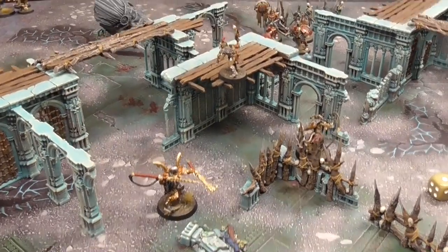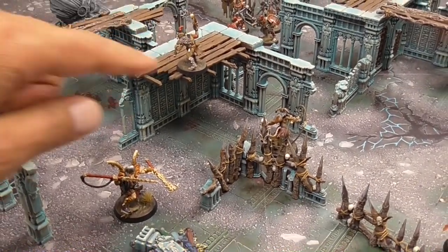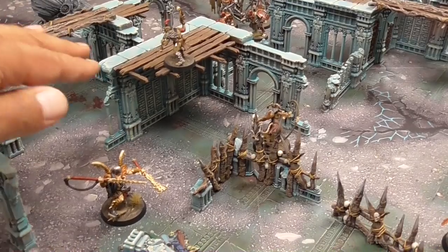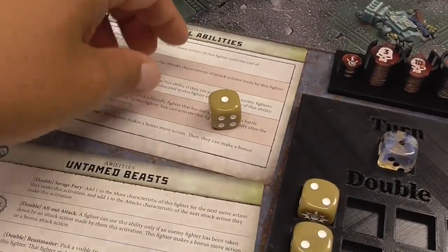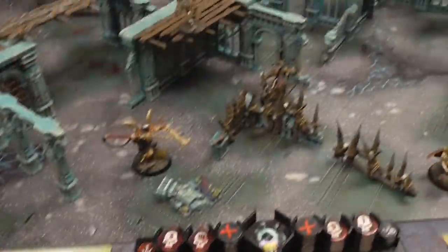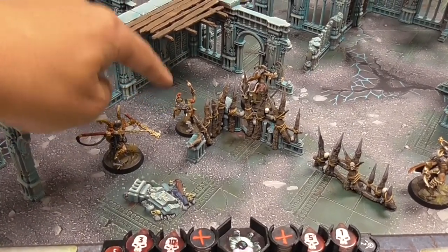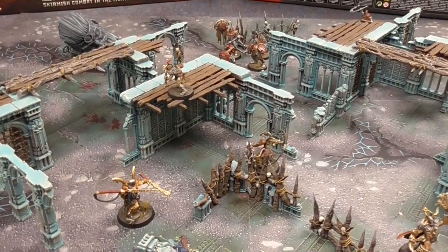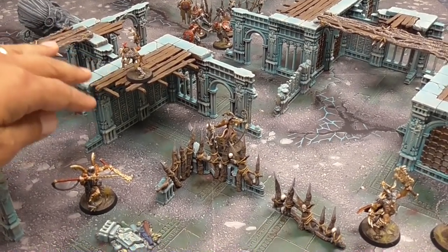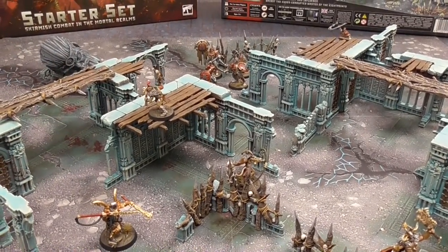Two other terrain rules: first, if an attacker scores a critical hit on a fighter who is within a half inch of the edge of any unprotected ledge, that fighter must roll a die — on a one they fall, on two or above they don't. If they fall, they take impact damage, and if adjacent to deadly terrain like spikes, they roll an additional die for that hazard. Second, any character who is three inches or more above another character receives a cover bonus — their toughness gains plus one for that attack.